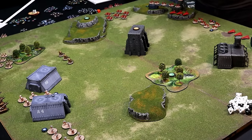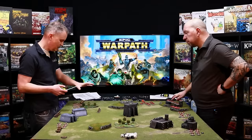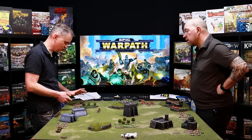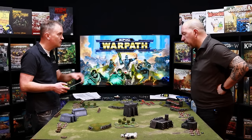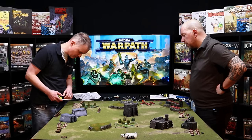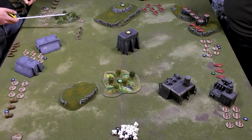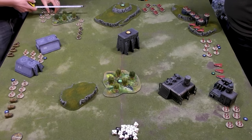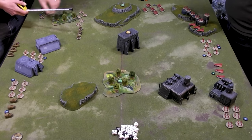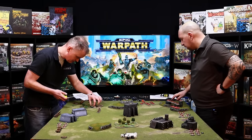My zombies move next. These woods are open terrain for infantry so it won't affect moving through. If it were difficult terrain — like for bikes — even sprinting you can only move up to that first speed value. It hinders you, but infantry aren't affected. Zombies have speed four-eight so I'll move eight — I'm not too worried about being shot right now so I won't hug the trees. They're not in combat so I clear that token away.